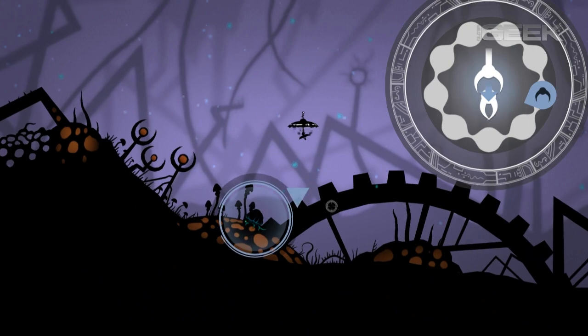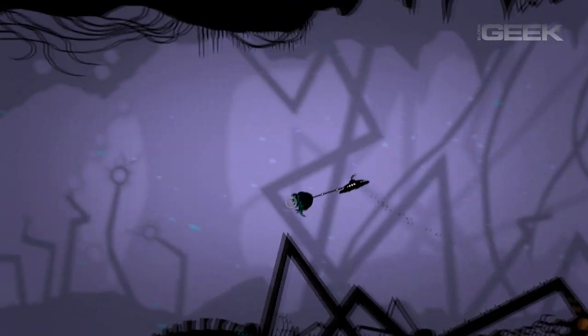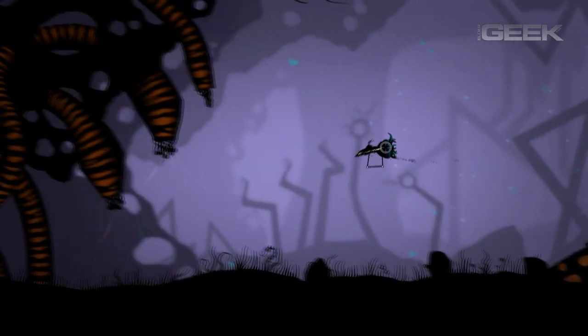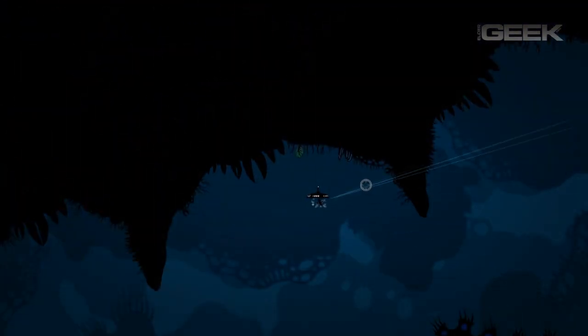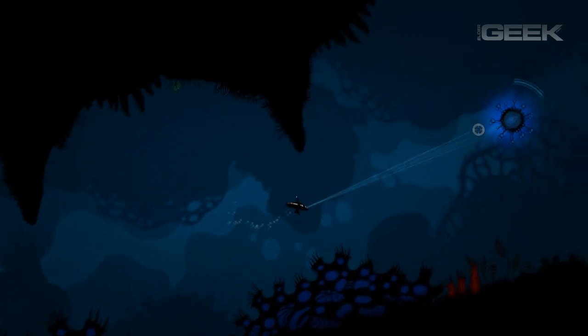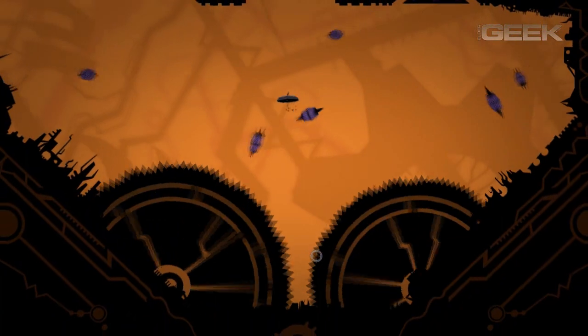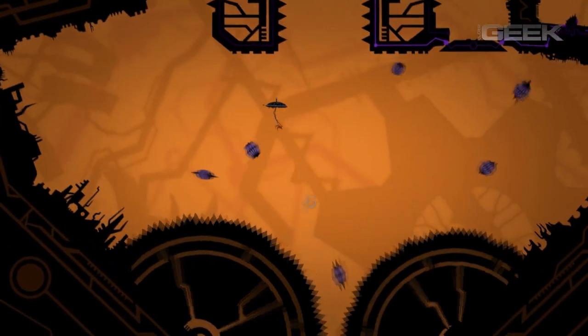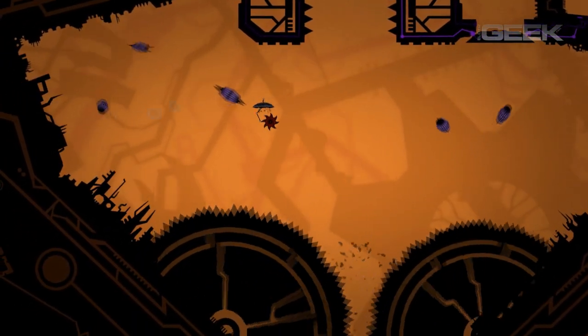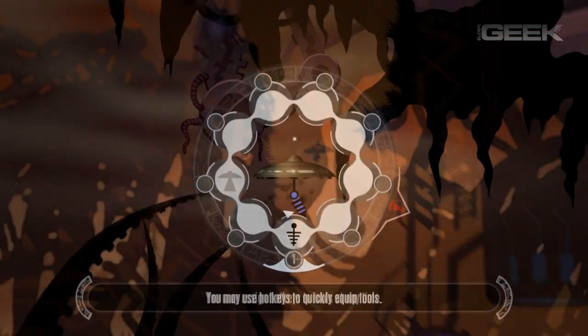Developed by Shadow Planet Productions, ITSP blends the stylings of Metroidvania platformers with twin-stick shooters. Without a doubt, players will initially be captivated by ITSP's absolutely stunning visual design created by artist Michael Gagne. Leaning heavily on black silhouettes and perfectly rendered vector images, Insanely Twisted Shadow Planet is like playing a digital graphic artist's sci-fi portfolio.